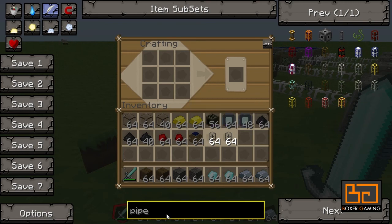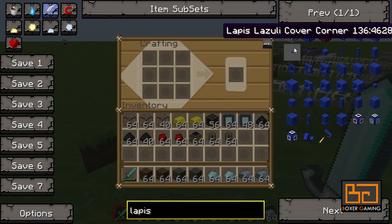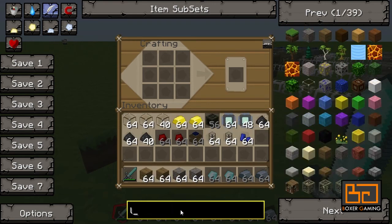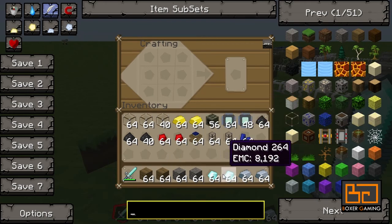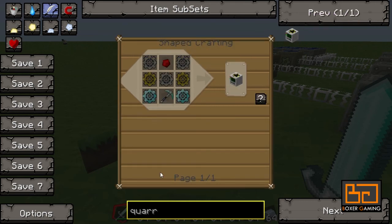Well, I actually forgot one thing: we need some lapis, although it's not a requirement but it's better. So what do we need? We need some wood, some cobblestone, some diamonds, iron, and gold. I'll show you the recipe first and then we'll actually get to making it.